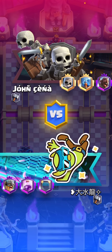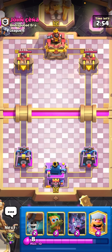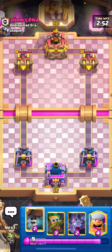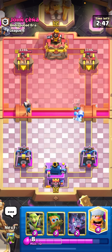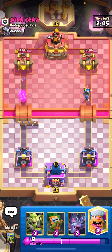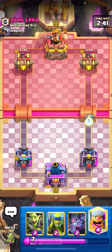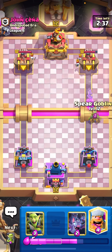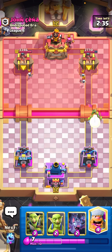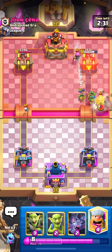We are in the second game against John Cena from the masteries. He's showing us a hog and a tesla, so hopefully that's not what he's playing. We see log and ice spirit — yeah, probably a hog deck again. Let's see if he defends the dark goblin in time — doesn't seem so, which I'm fine with.